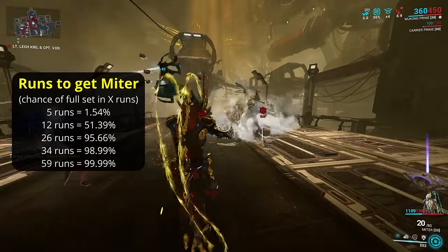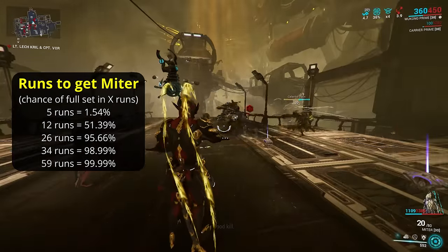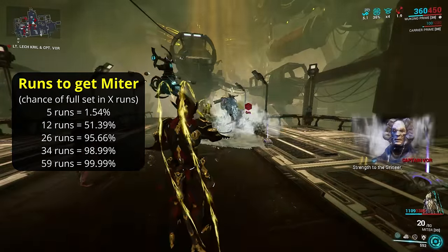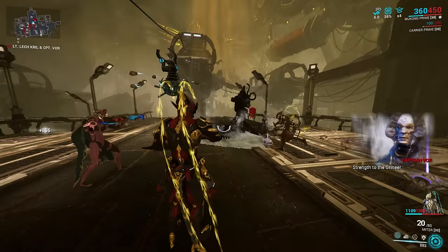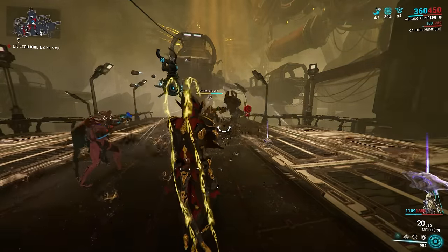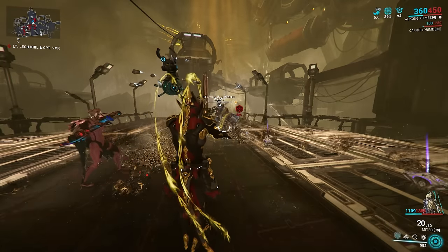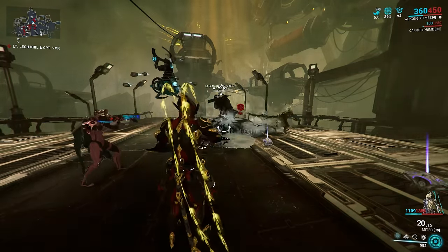1 in 100 will need over 34 runs, and around 1 in 10,000 will need over 59 runs. It's not as bad as farming Equinox, but you may feel the grind a bit. Fortunately, this mission also drops the Frost component blueprints, so you may already have some Mitre pieces, potentially reducing your overall grind time. With all the parts acquired, it's just one 12-hour foundry job and the weapon is yours — well, the base version.